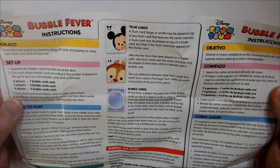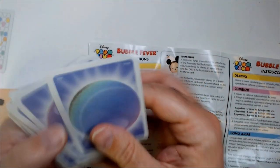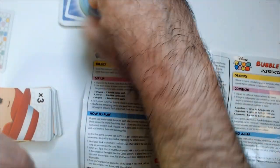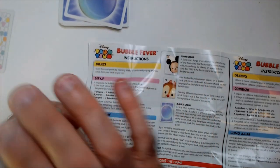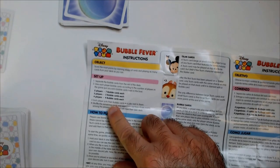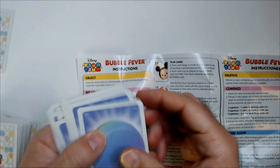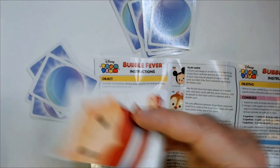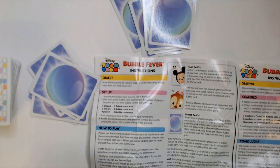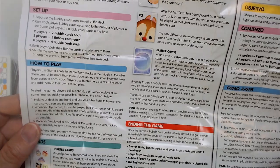So bubble cards scale according to number of players. These are double-sided bubble cards. For two players you get seven each. There are two left over that just go in the deck. Each player puts their bubble cards in a pile next to them, shuffle the remaining cards, and deal them out face down evenly among players — each player forms their own deck.